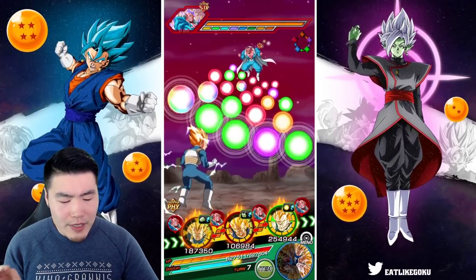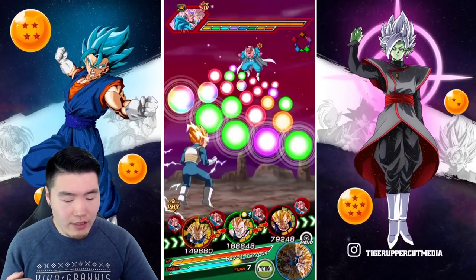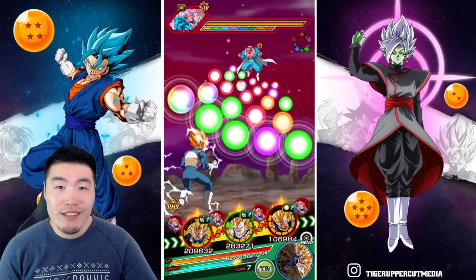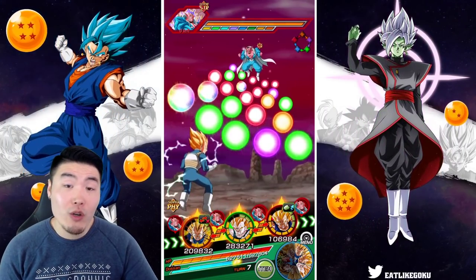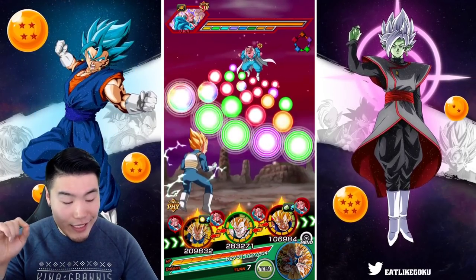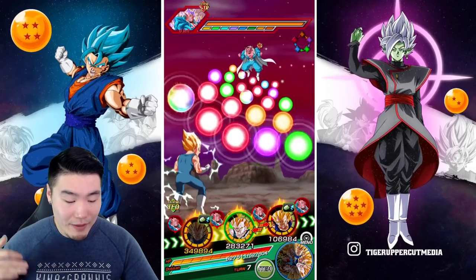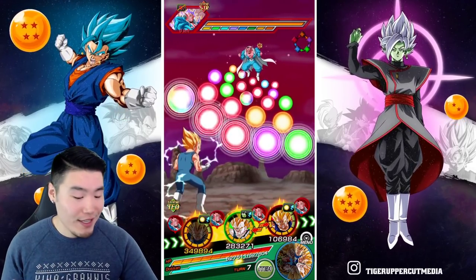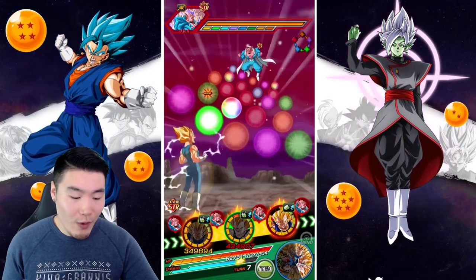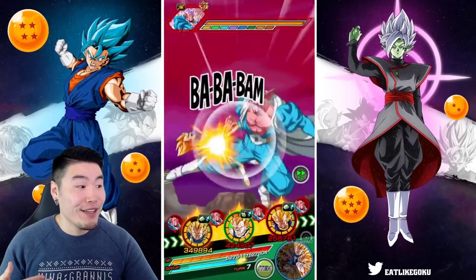I'm thinking we're gonna start with the blue fusions or just a Realm of Gods team in general, focusing on the blue fusions because those guys are my most used units right now. I definitely want to get them powered up as quickly as possible and make them even more broken than they already are. They're already super busted units but now they're gonna be even more busted with this link update.